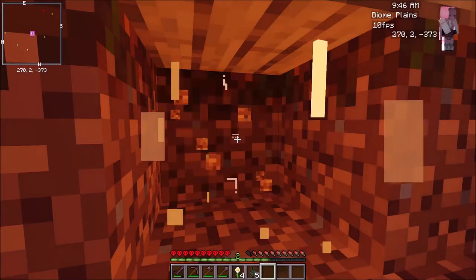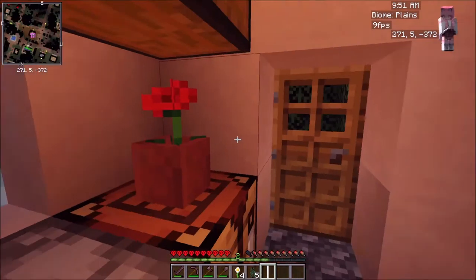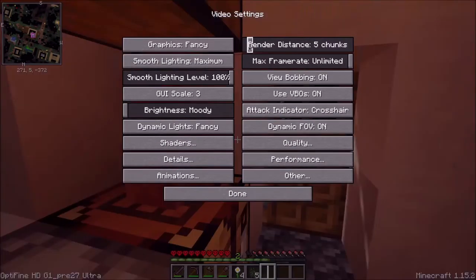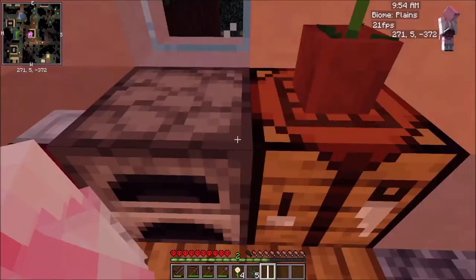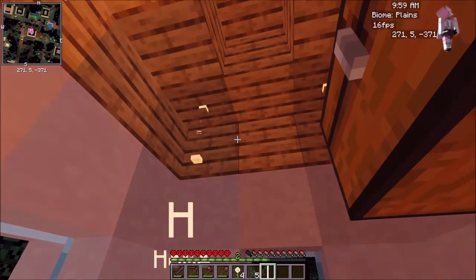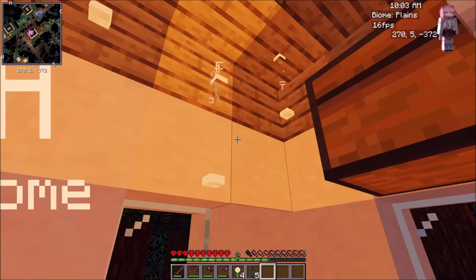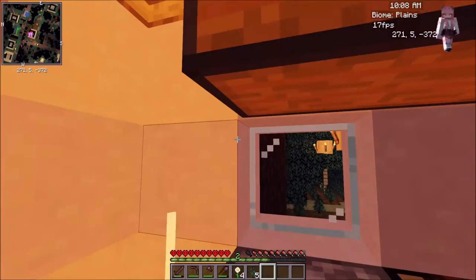That doesn't look right — yeah, the bark spark looks a little bizarre. I have to change the render distance because my other world it was like that, but on this world not so much. Here's the bark spark — it was supposed to be transparent white but it didn't work too well.